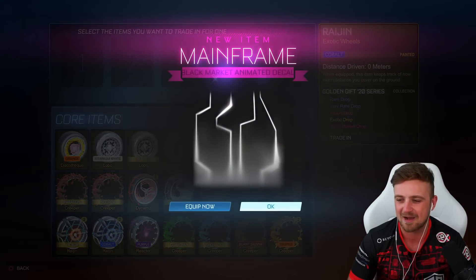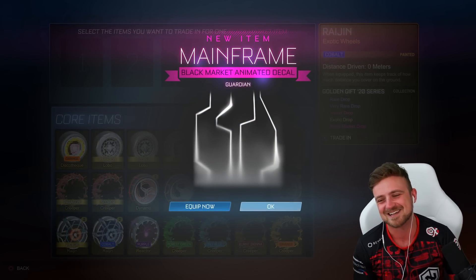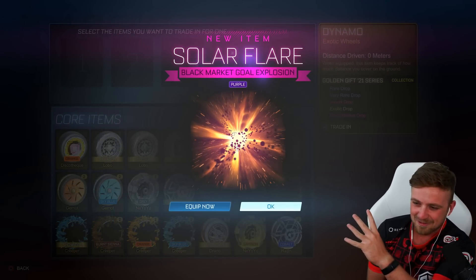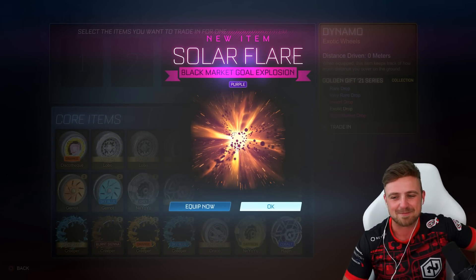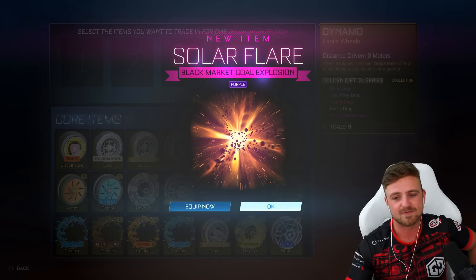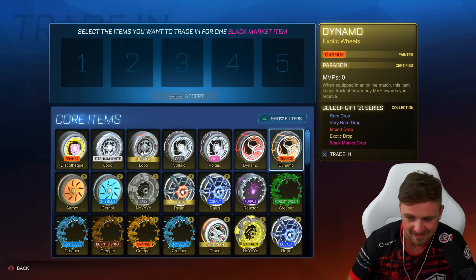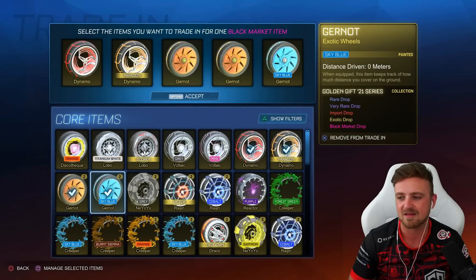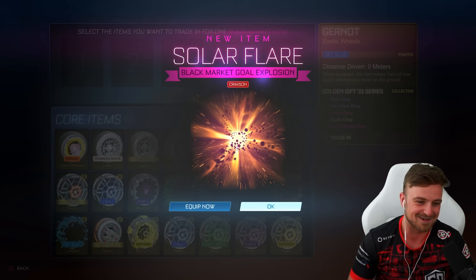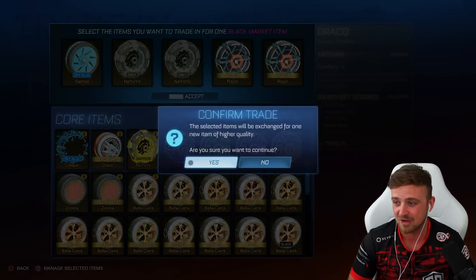First mainframe of the video and it's certified, not painted. The creepers got me — the creepers always get me. Solar Flare is one of the best black markets to get painted because the difference in value from non-painted to painted is so great. Like White Solar Flare is worth probably like 50 non-painted Solar Flares. It's actually mental how much more valuable it becomes when you get the best color, and it looks sick. So moving on to another painted Solar Flare — it's the Solar Flare episode and luckily they're all painted.